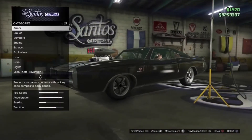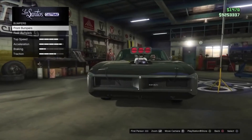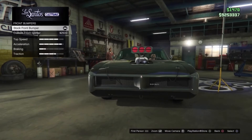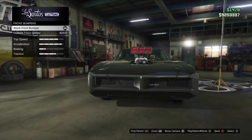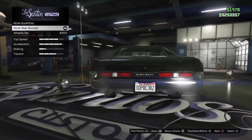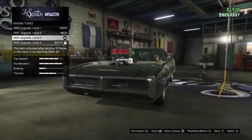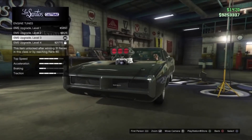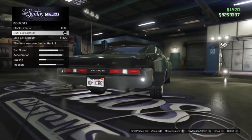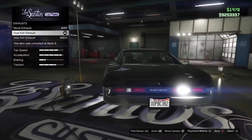Armor — do whatever you want for that. Brakes — do whatever you want. For front bumper, just use the stock bumper, and for rear bumper, stock bumper as well. Engine — I bought the fastest engine I could; you can do whatever engine you want. For exhaust, I did dual exit exhaust because I thought that looked best.